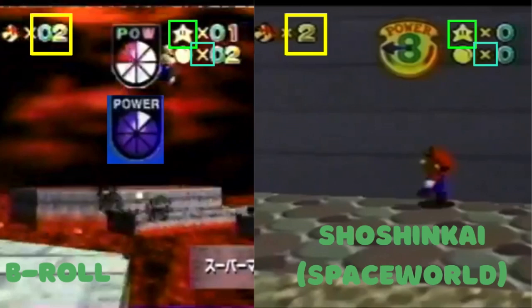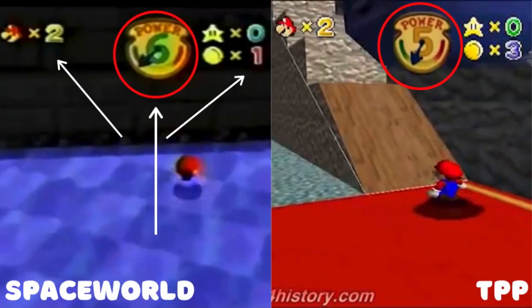Now onto the actual project itself. On the left is the actual Space World beta and on the right is the Preservation Project — as you can see they look extremely similar. I couldn't get a direct screenshot where both had the same numbers, coins, stars, lives, and power meter, so I took the best available. The Preservation Project makes the power meter look a bit more cleaned up compared to the actual Space World screenshot.